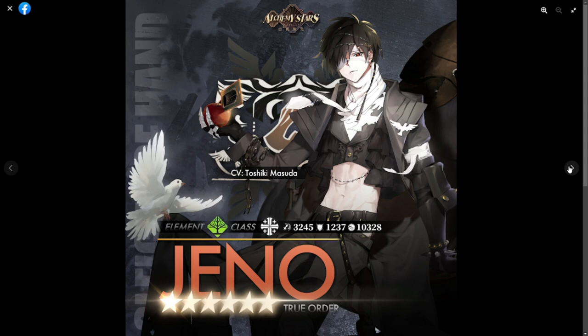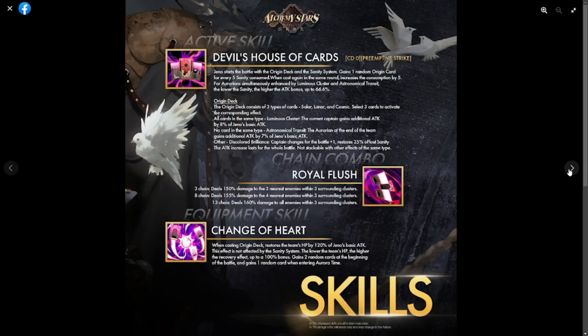Moving on to the six-star units, first is Gino. Gino is a support with the forest element and is a six-star. His attack is 3245 — average, which is expected for a support. Defense is 1237 and HP is 10328, so all around average stats.